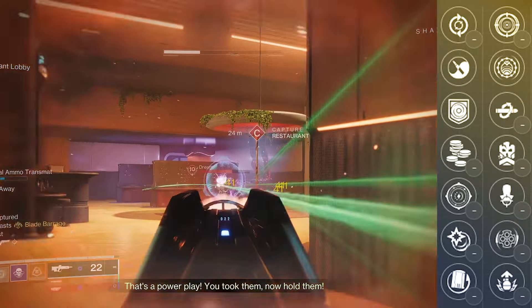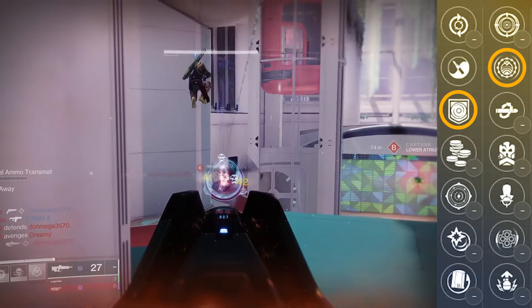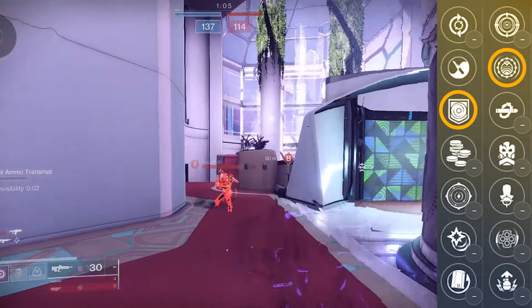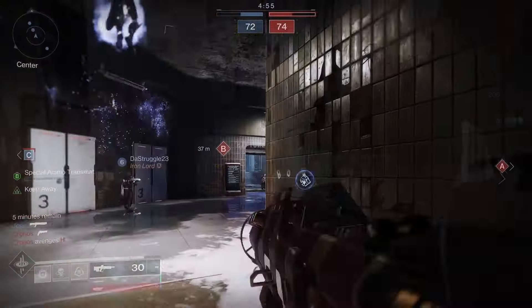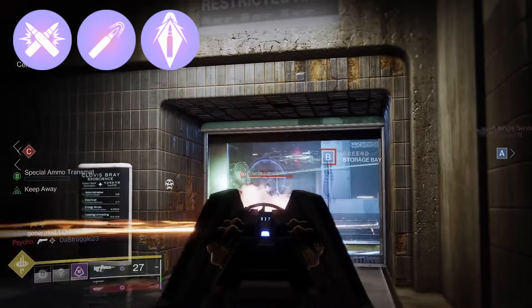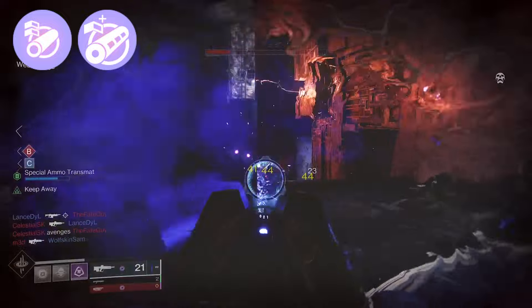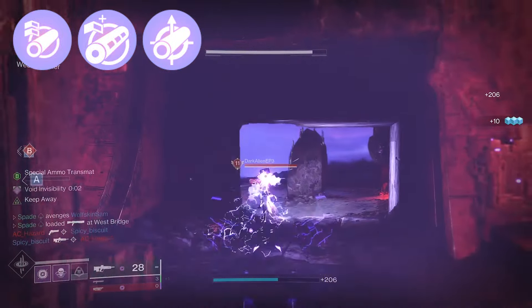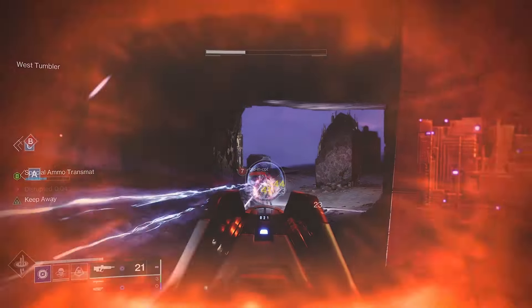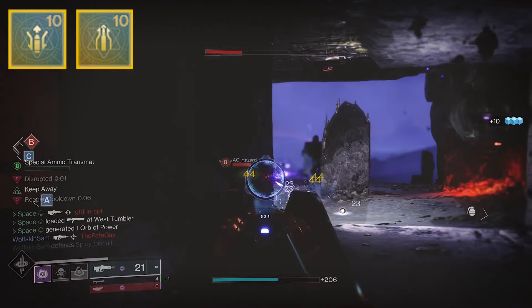I do think you can find some decent utility with Repulsor Brace when paired with the right void build, and you could even pair it with Destabilizing Rounds in 3v3 game modes where your opponents are often grouped together. When it comes to the magazine, I like Ricochet Rounds, but High Caliber Rounds or Armor Piercing Rounds are also decent alternatives. As for the barrel, I really like Arrowhead Break, Chamber Compensator, or even Small Bore. If you want to go even further into range, Hammer Forged Rifling is also a good option. For the Masterwork, I'm going for range, with Stability being a decent alternative.